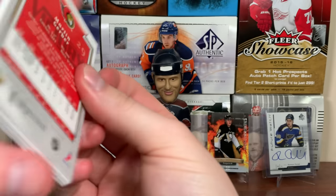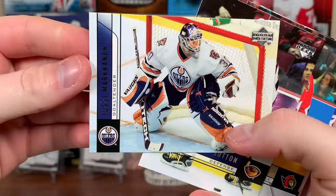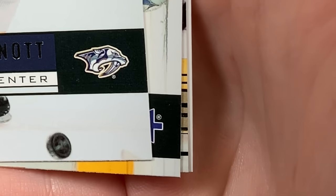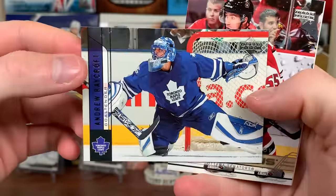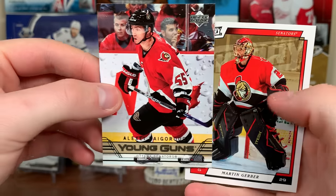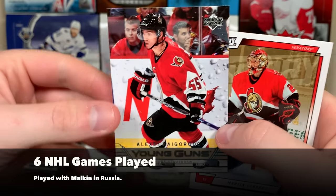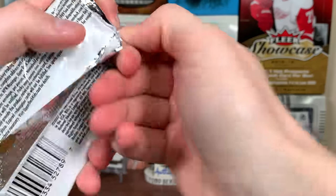Only one Young Gun so far and we already got a printing plate - kind of crazy. Marty Biron, Jussi Markkanen, Andy Sutton, Wade Redden. That color might match Pittsburgh - Jason Arnott, nope. Andrew Raycroft got 37 wins that year. We got a Sens pack: Alexei Kaigorodov Young Guns. That's not a good one - I don't even know how much he played. Martin Gerber - cool gear though.